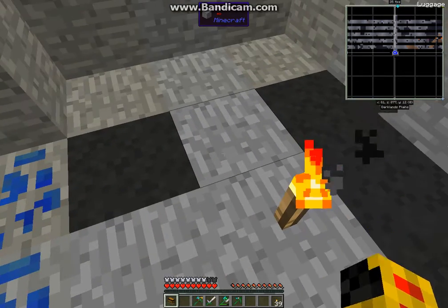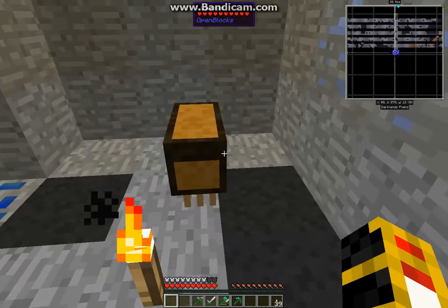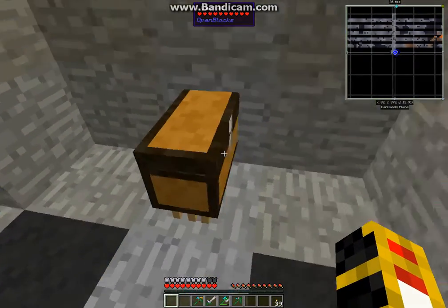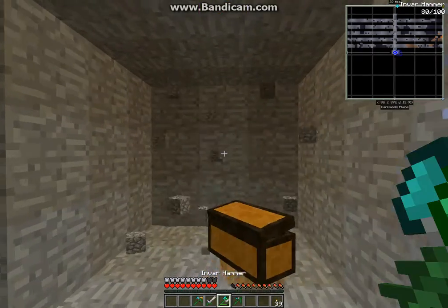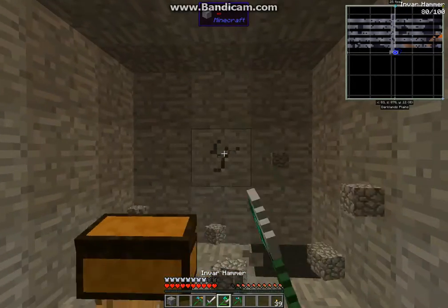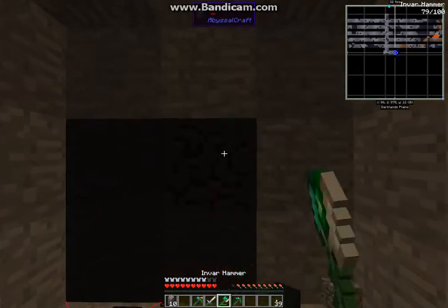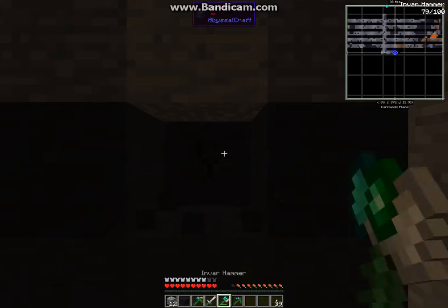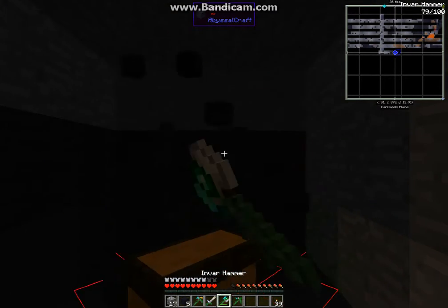I'm going to go ahead and place him down — there he is, Luggage. Luggage is the best. Watch: when I get started mining he'll get going and he'll just run around and eat everything, so if I don't pick it up he's going to get on it for me. It really makes this go fast. Looks like he causes a little lag too.